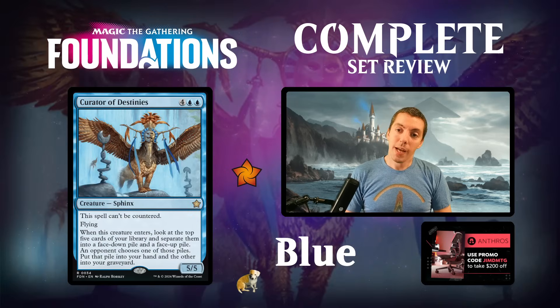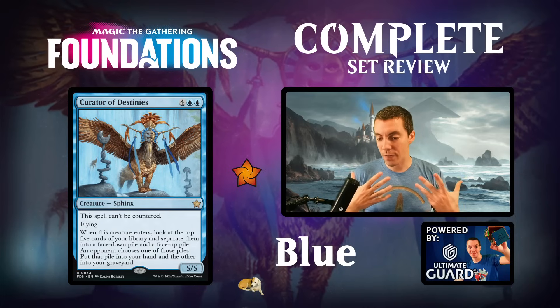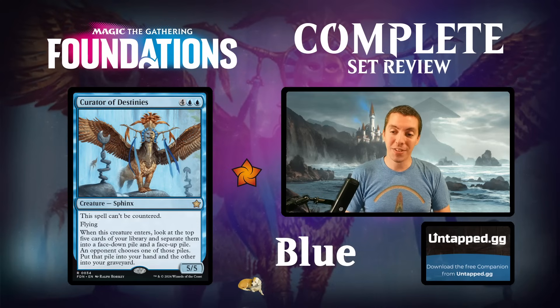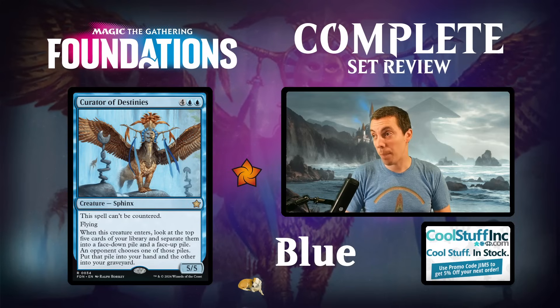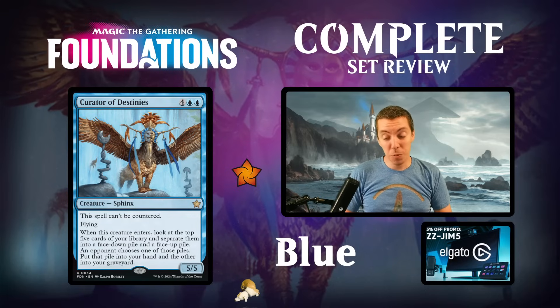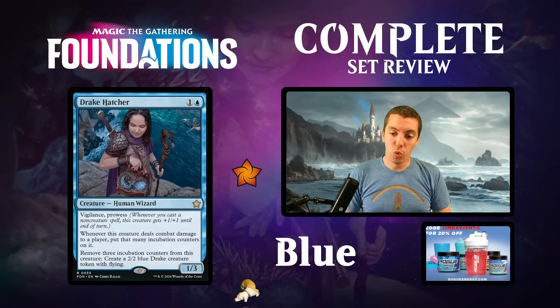Curator of Destinies - six mana for a 5/5 sphinx, can't be countered, flying. When it ETBs you get a better Fact or Fiction - the top five cards into two piles, but one pile is face down so your opponent gets less information. Because of the can't-be-countered text this is going to be a pretty silly mirror-breaker in limited and constructed. You're just like - oh, you're playing counterspells, I play this and get a ton of value. Definitely a card meant to keep control decks down. Good body, draws at least two cards, fun mind game card. I think this sees play constructed, probably as a sideboard card. Also a banger in limited.